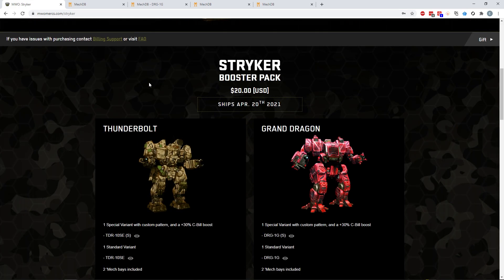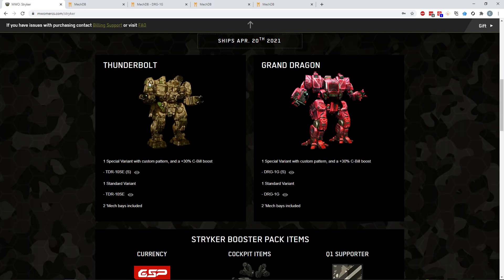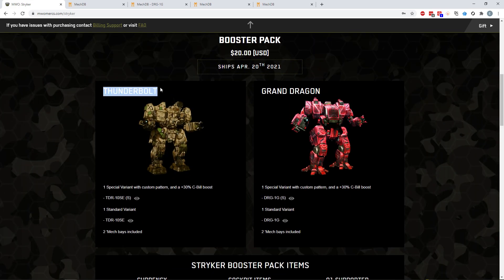Normally with the mech packs they would go like $20 standard, $40 special version that gives you the special variant with 30% C-bill boost, collector's edition, and then $15 for the hero and $15 for reinforcements. This is just $20 flat — you get everything in this. So we'll have to compare it against what a standard mech pack would be like. We have two new variants: one for the Thunderbolt and one for the Dragon — called the Grand Dragon here, because the DRG-1G is the Grand Dragon, but it's essentially just a variant of the Dragon, not actually a new mech.